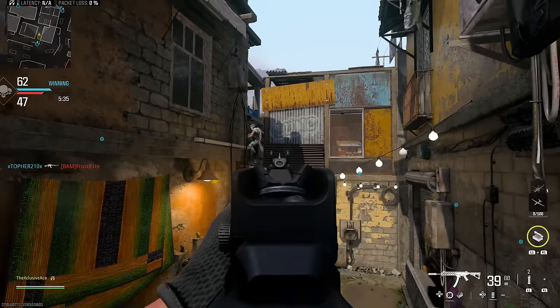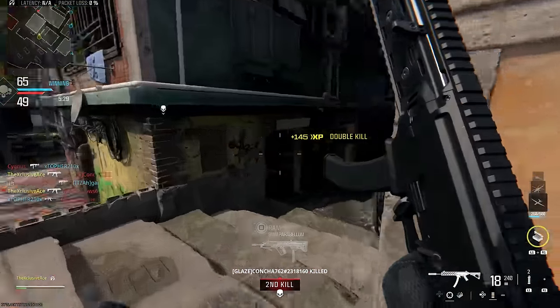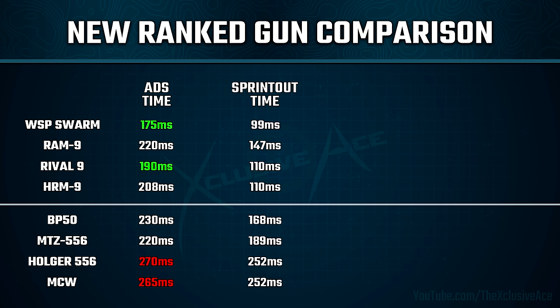Next, let's get into some miscellaneous stats that are quite important when considering guns for Ranked Play. Aim down sight time is going to be a big one — the SMGs are going to aim down sight faster than the Assault Rifles, and the two best in this area are the WSP Swarm and the Rival 9. Although it's worth noting the MTZ-556 is quite solid for an Assault Rifle at just 220 milliseconds. The Holger-556 and MCW are by far the worst in this area. For sprint out time — also quite important if you're going to be playing aggressively — the WSP Swarm, the Rival 9, and the HRM 9 are the big standouts, while the worst are again the Holger-556 and MCW at 252 milliseconds.